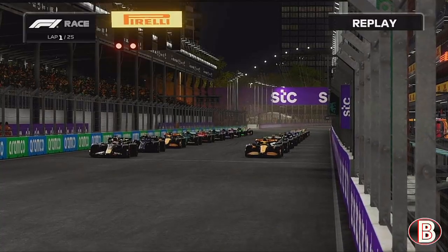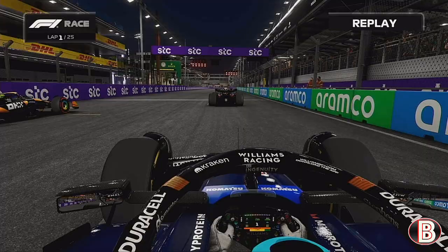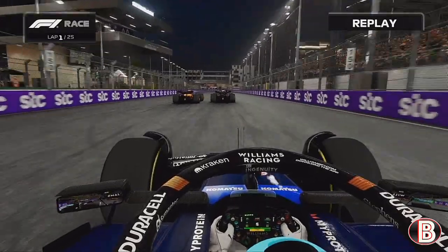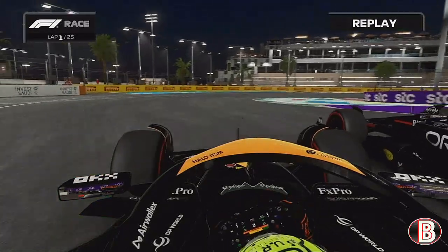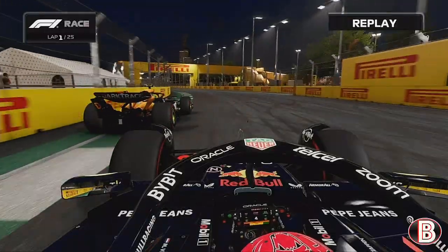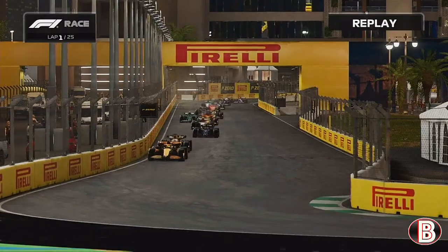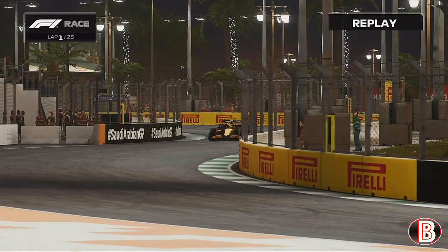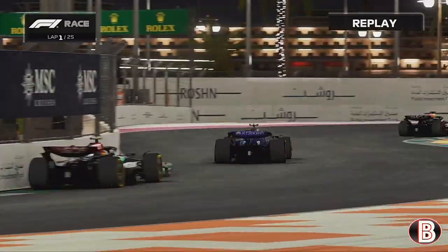Here we go then — for the first race of the season it's Max vs Lando on the front row. We've got a soft tyre, as does Lando. Lando's alongside Max going down into turn one, going to try and go down the outside. We fend off Carlos Sainz and the Mercedes. Lando Norris takes the lead of the Saudi Arabian Grand Prix!